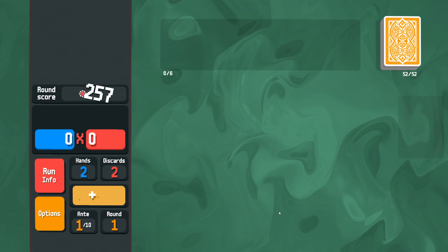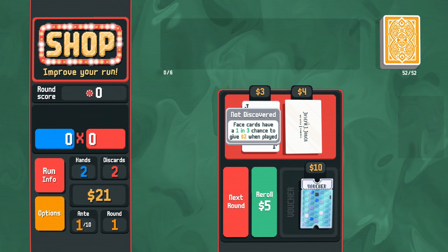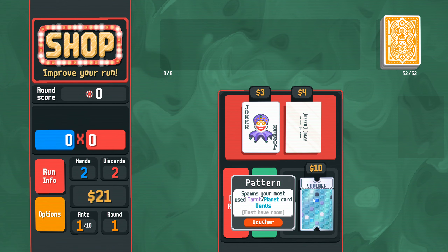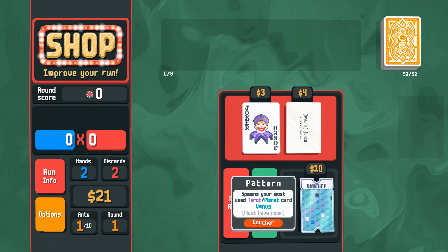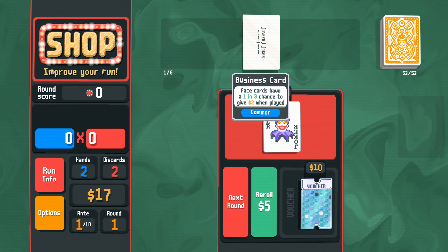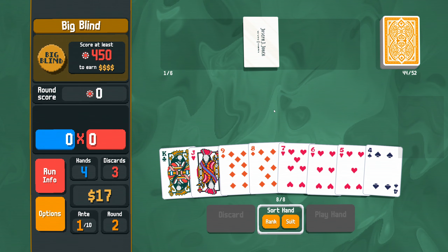And we get interest. Fortune teller — not discovered. Base cards have a one in three chance to give two dollars when played. Spawns your most used tarot or planet card: Venus. So it tells us what that is — which is Venus, the planet. So it's probably not that interesting to me.